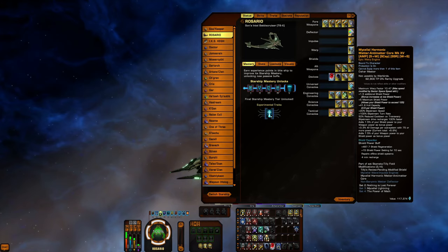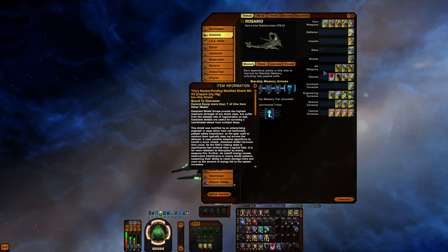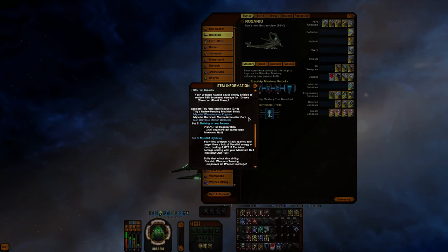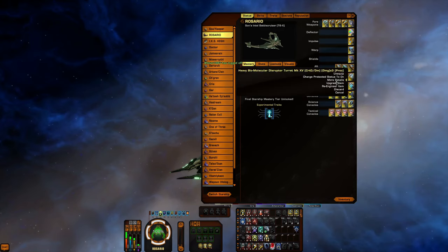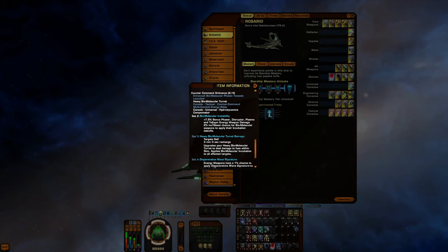This is the standard colony deflector, prevailing engines — at least for me it's standard — the Marsilius Harmonic Warp Core, and the Tilly shield. Remember, the shield gives you shield penetration: your weapon attacks cause shields to receive 15% increased damage for 10 seconds, but the two-piece gives you hull regeneration. In the back we have two spiral wave disruptor turrets and the biomolecular turret with its console.